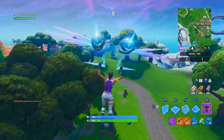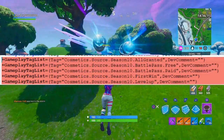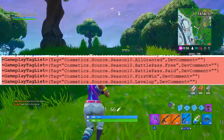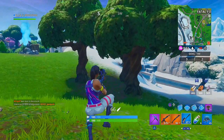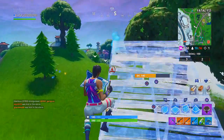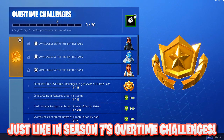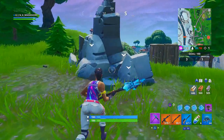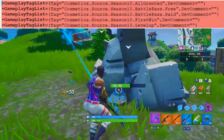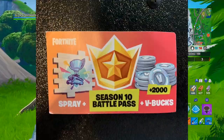Obviously, many people thought, considering there was a free and paid Season 10 Battle Pass in the code, that we'd be seeing upon these Overtime Challenges going live a secret challenge revealed, allowing us completion of a certain amount of challenges within this Overtime Challenges set for a free Season 10 Battle Pass. But this was not the case — it turns out the free Season 10 Battle Pass coding in the files was for people who receive one of these World Cup cards.